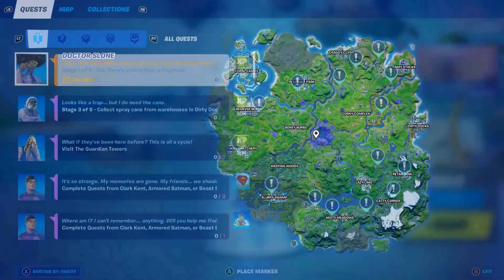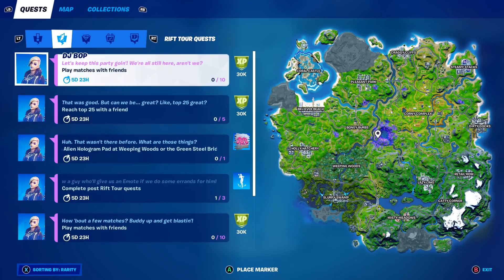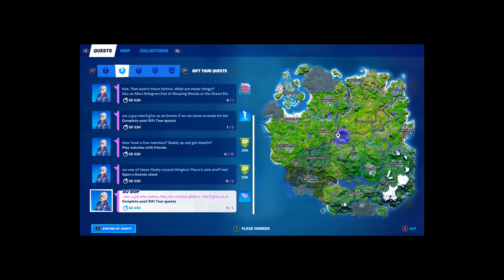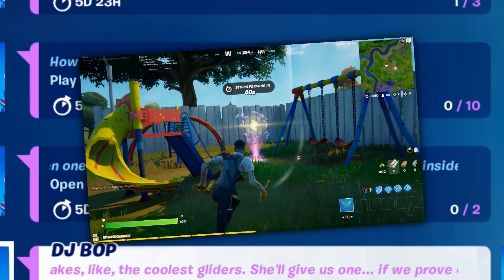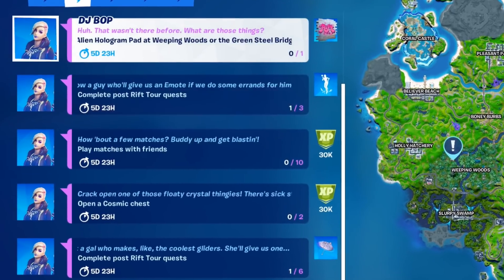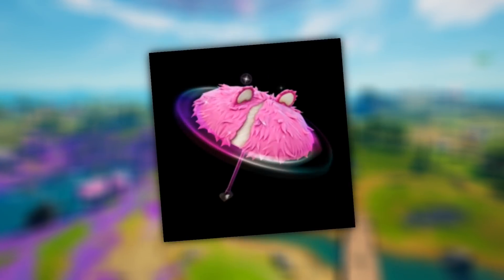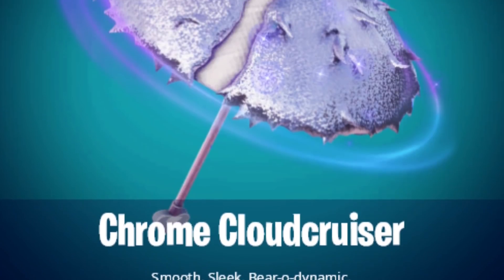So as you guys probably know, they added some quests a bit ago, but just recently they added three or four more as well — play matches with friends, open a cosmic chest, and the one with the portal — getting you a total of 90,000 XP. And if you complete all of those along with the ones released before, you'll be able to get a brand new umbrella glider that is silver and metallic — it's a variant of the glider for the Ariana Grande concert. The item looks awesome, but the challenges are definitely a bit tough.